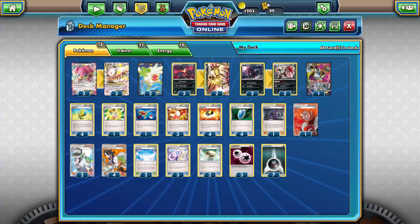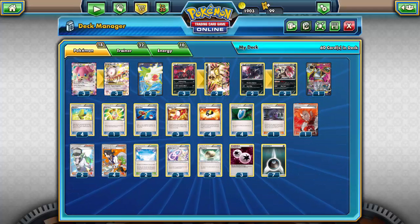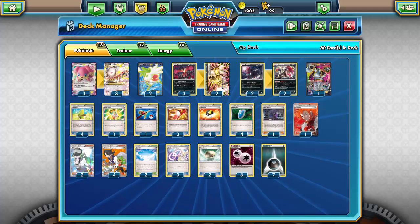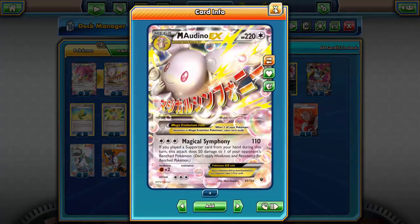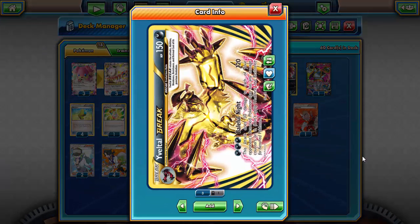Hello everybody, Stix here with the Token Minorities, bringing you another deck on Pokémon TCG Online. Today I'm bringing you a deck that combines forces from the previous two sets — those being Mega Audino EX and Yveltal Break from Steam Siege.